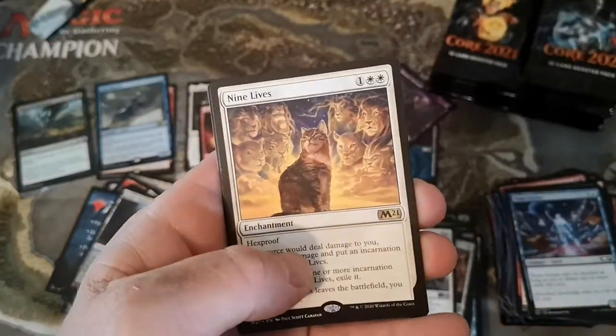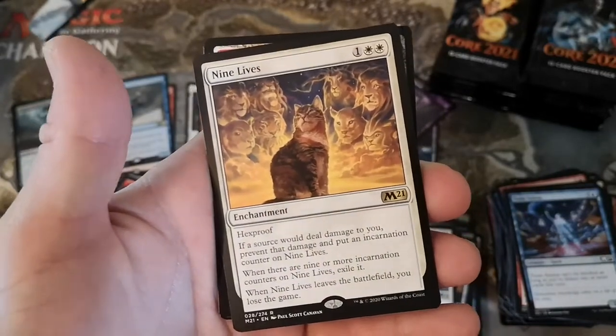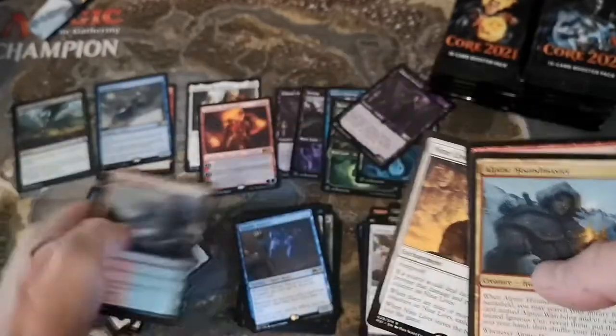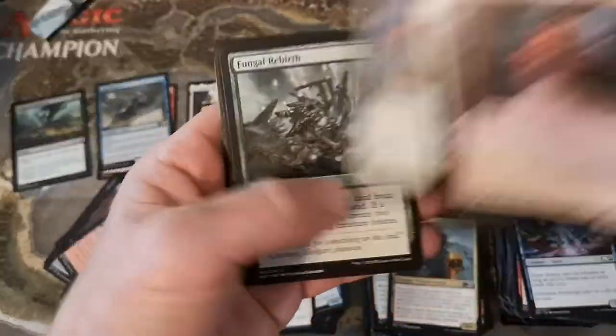Nine Lives - hexproof, if a source would deal damage to you prevent that damage and put an incarnation counter; when you have nine of them you lose the game. Somebody will build it - it'll probably go in the shrine deck. Fungal Rebirth.